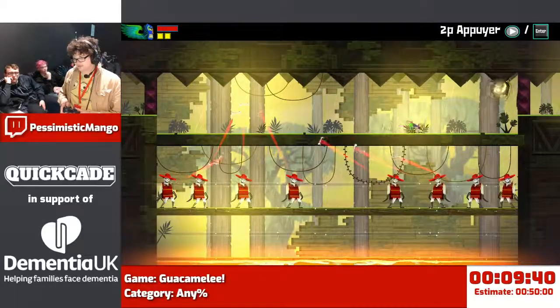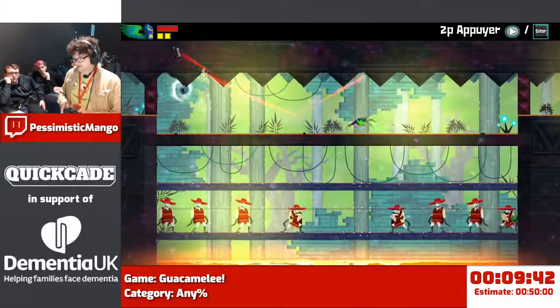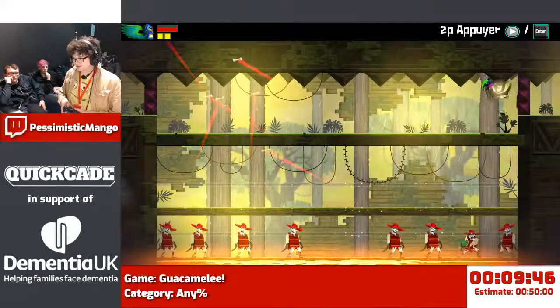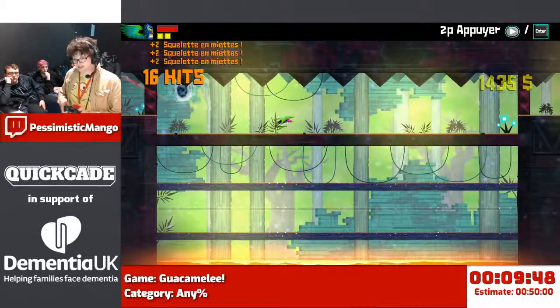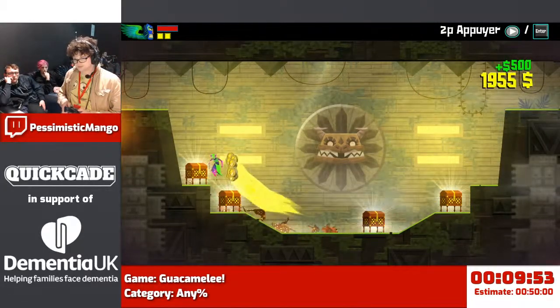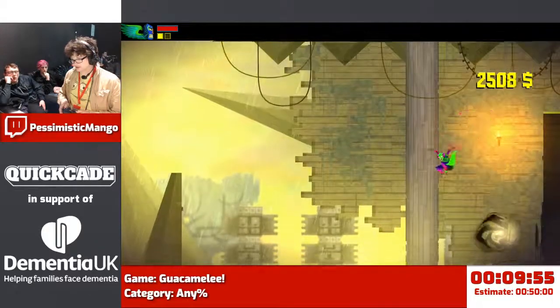We're on our way to get the second power up in the game, which is a headbutt. It's not that exciting. It's the best damaging move we have, but it doesn't really open up any movement. The other chests are full of skeletons, so we don't like that.